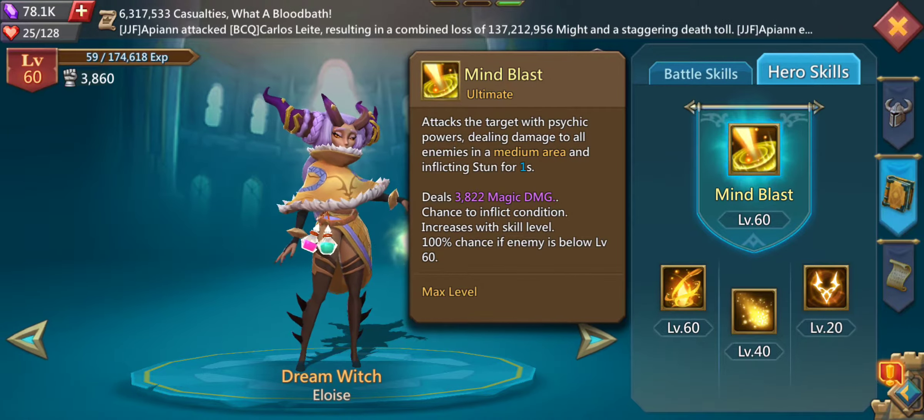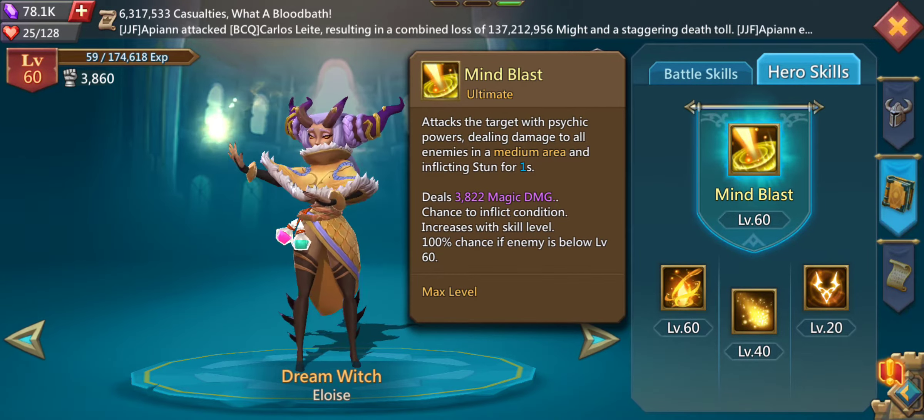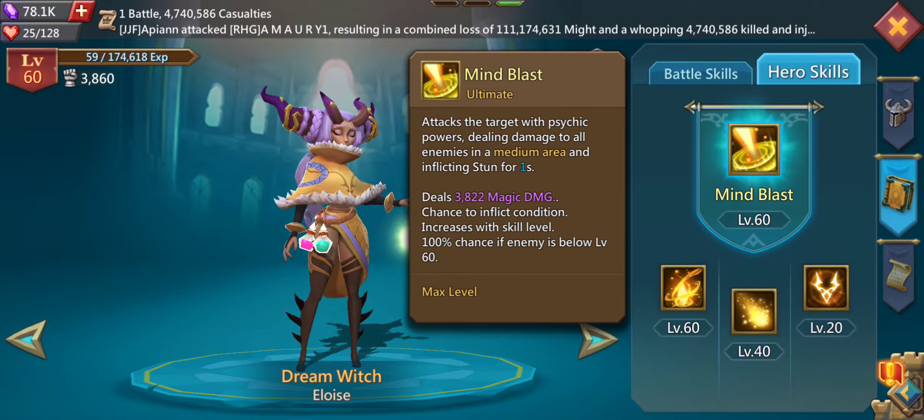Mind Blast deals 3822 magic damage. As I already said, she's an intelligence hero which means her abilities deal magic damage. The stun is inflicted 100% of the time if the opponent hero's level is below your hero's level. In my case I got her to level 60, so all opponent heroes level 59 and below are going to be stunned 100%, which is pretty nice.